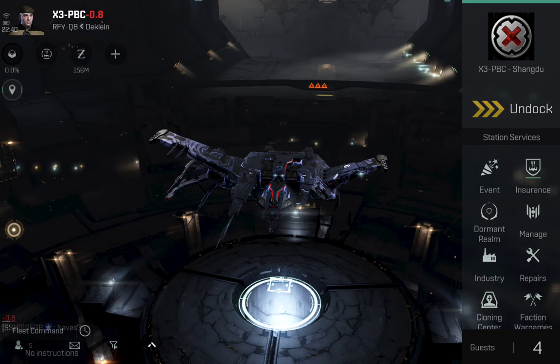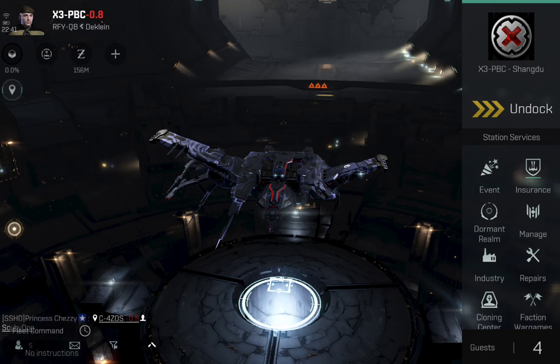I have earned enough money that I could have progressed into capitals, but the reason I haven't is because of my limited play time. A lot of the content for capitals - like the capital anomalies and special rallies - aren't necessarily always available when I log in. So I decided I'll eventually get there, but in the meantime I'm going to try and make this Raven as effective as possible. Let me stop rambling and jump in to describe my current ratting fit.